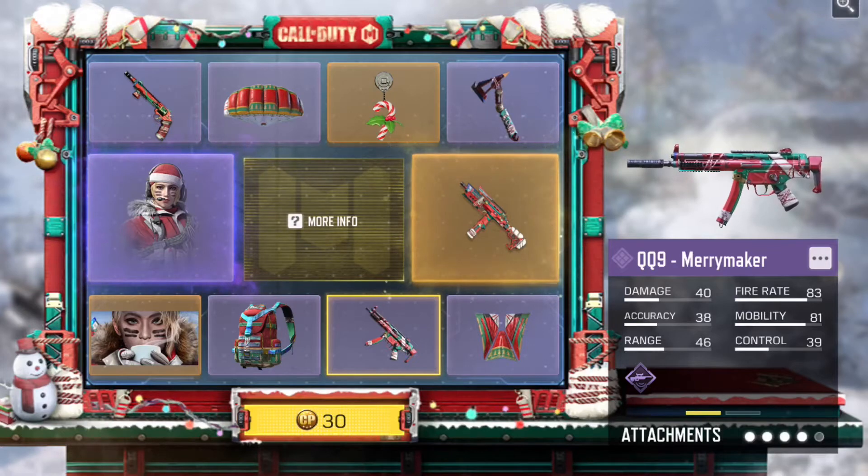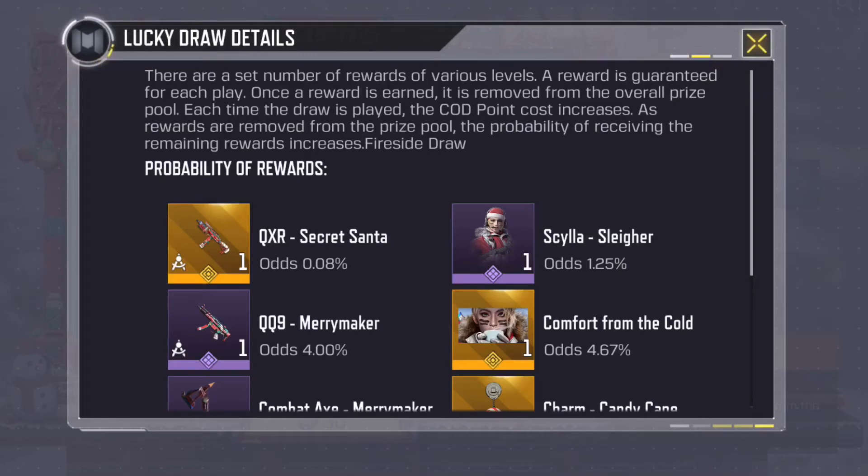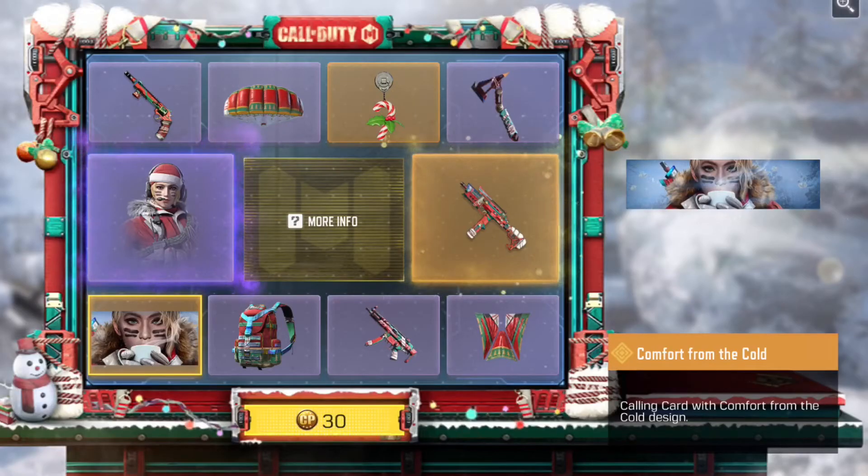There's also a QQ9 Merry Maker skin, a J358 skin. Honestly this draw in general, besides the QXR, I don't really care about anything else. The odds are the same garbage odds, no free pull or anything like that. This is supposed to be part of the 12 days of holidays thing they're doing, where every day or every other day has been a bundle or crate returning at a discount — but a 10% discount is pretty garbage. The holiday redux draw was kind of special because it had two legendary weapons and a character skin, but nothing special with the lucky draws here.